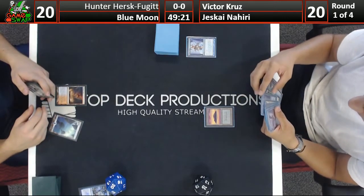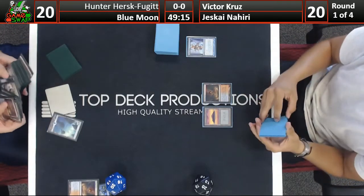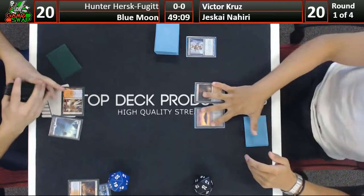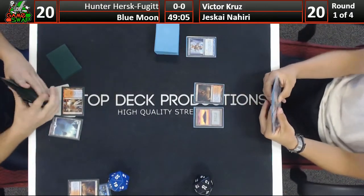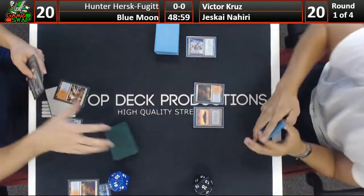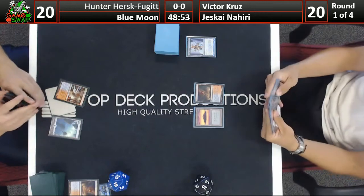We can see Victor's hand has multiple non-basic blue and red sources and no Plains, but he also has the basic Island which is pretty good. He has the option to search out another one with the Scalding Tarn, so he has options to keep himself from getting locked out of the game. The fact that Nahiri, if it ever hits the board, can exile a Blood Moon is very relevant.